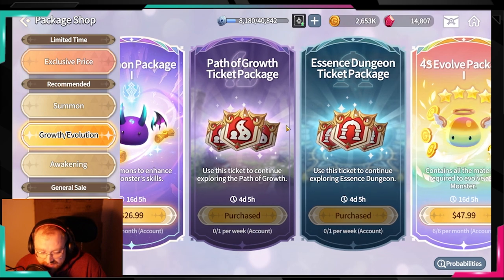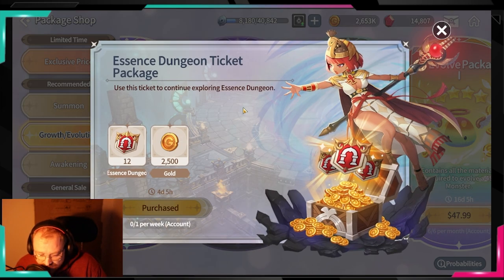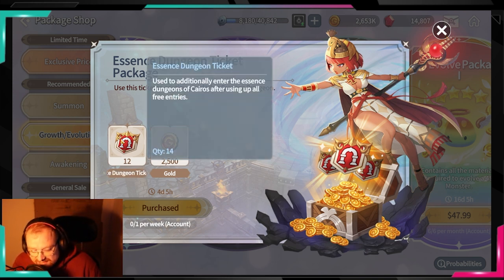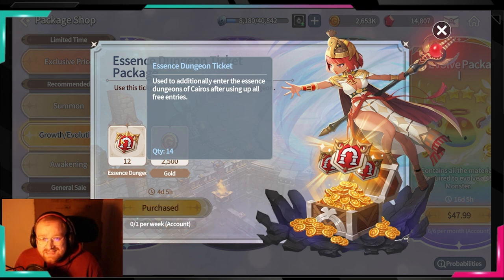On a weekly basis, you're going to buy the Path of Growth ticket package from the shop. I do not recommend buying the Kairos one — it's just not worth it. You will have so many essences very quickly that you won't need more. You get three free entries daily, and plenty of tickets from side quests, campaign completion with three different heroes, so you'll have more essences than you can even use.